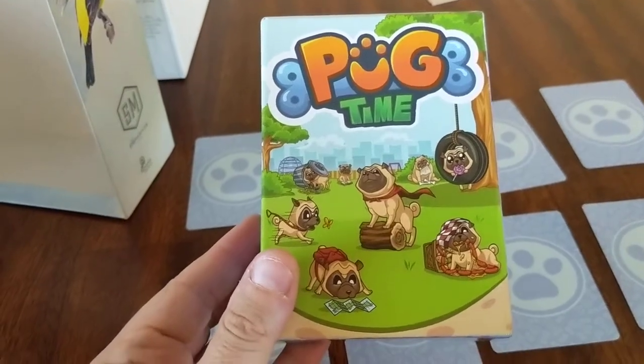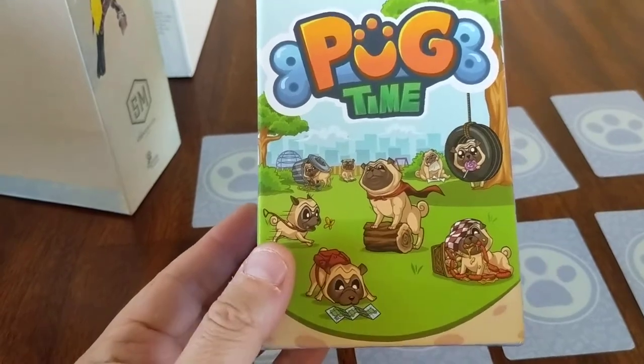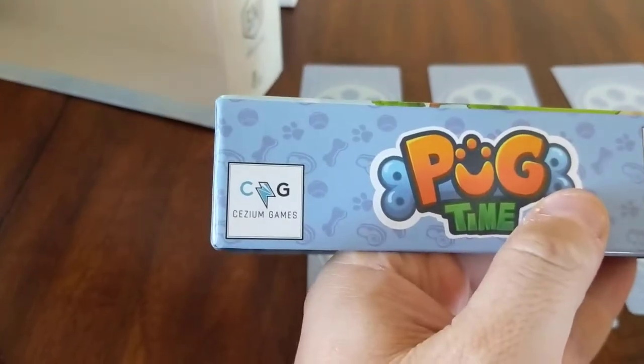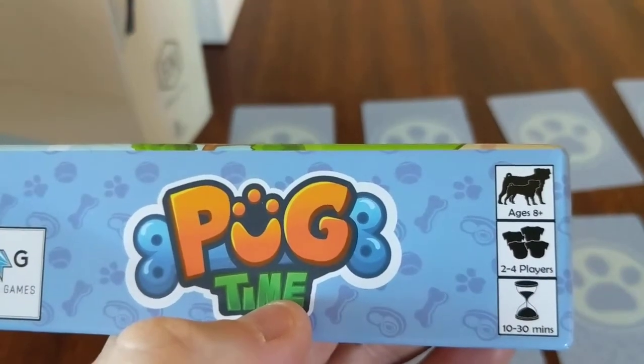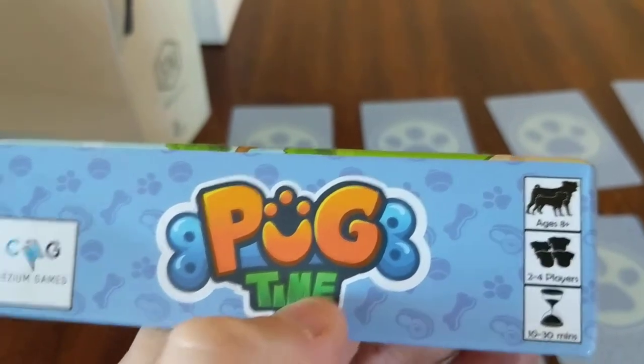Konnichiwa, this is the Shogunstein with a product review of a cute little game we backed on Kickstarter called Pug Time. Look at those cute little pugs. It is from Cesium Games, ages 8+, 2-4 players, with a 10-30 minute playing time.